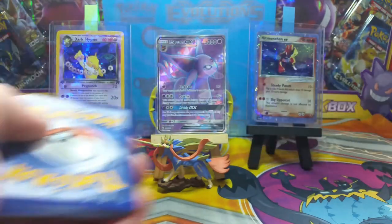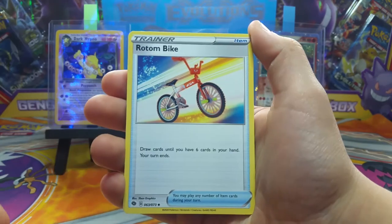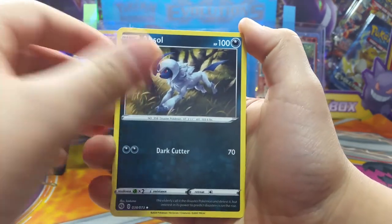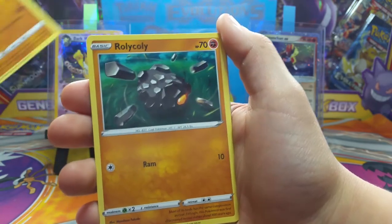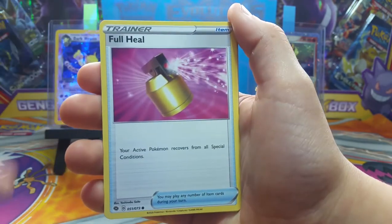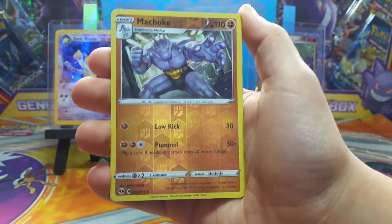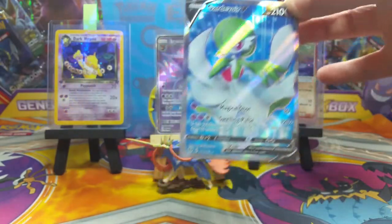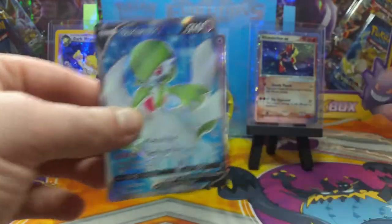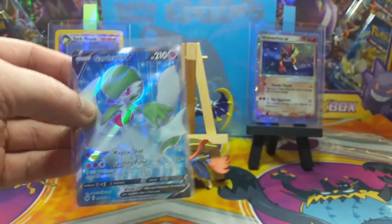Last pack of Champion's Path, guys! One, two, three, four. Hopefully we can take that Espeon down. We got Rotom Bike, Absol, love that Machop — the whole Machop evolution is taking over every one of these packs. Reverse Machop, and — oh nice — a Gardevoir V! That's a full art, that's really cool, very very nice. We'll go ahead and sleeve this up. Finally we can take down the Espeon — sorry Espeon, even though Espeon is awesome.